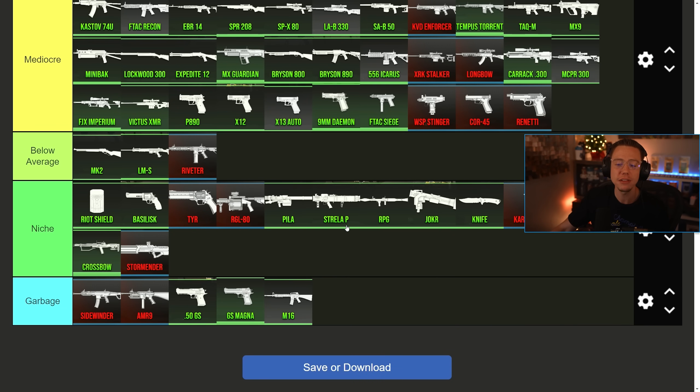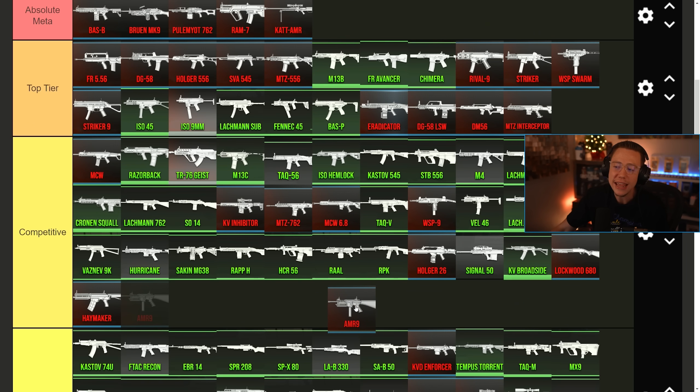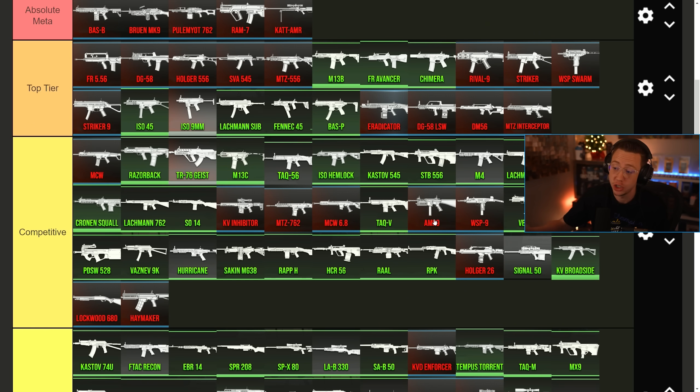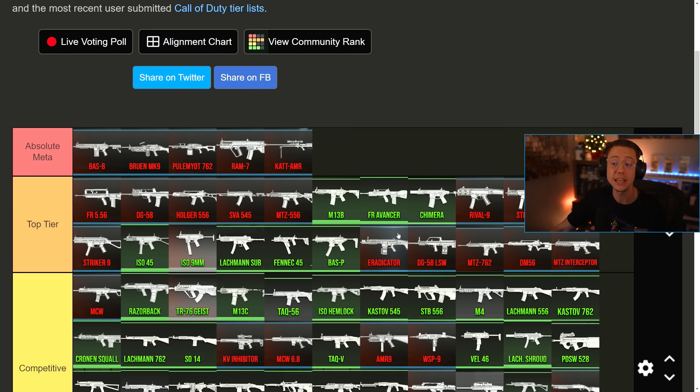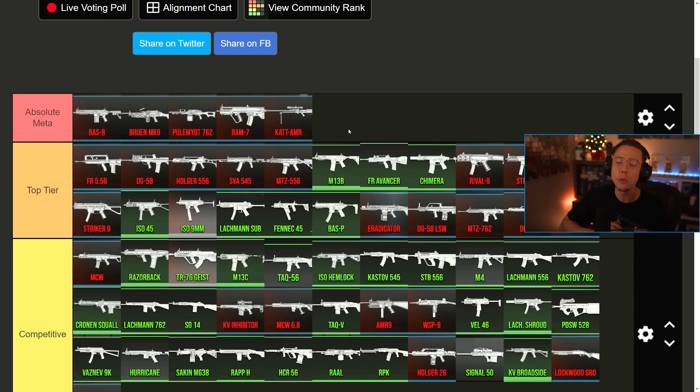My distaste for the AMR-9 might have led me to be a little too harsh on it, because statistically speaking, while its first damage range is pretty mediocre, as more of a sniper support style SMG, the AMR-9 is a little bit more competitive than I initially let on. Also, the MTZ-762 definitely belongs bumped up into the top tier category, especially if we see a harder nerf to the Interceptor — while it's super limited in ammo, it could be really, really good. Overall, this meta update balanced things out a lot more. We have fewer absolute meta options, and there's no more insta-kill meta with the Bass B, SMG, and Interceptor on one loadout. Definitely a solid step in the right direction.